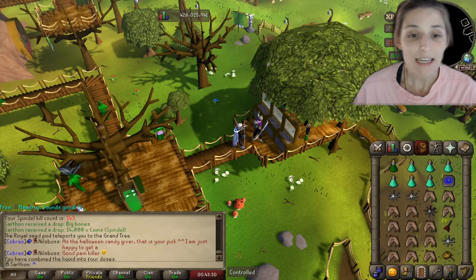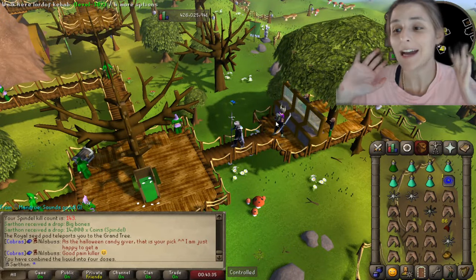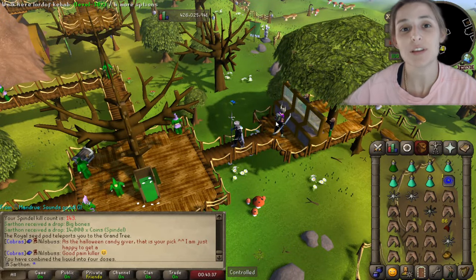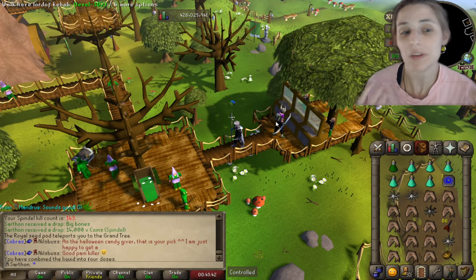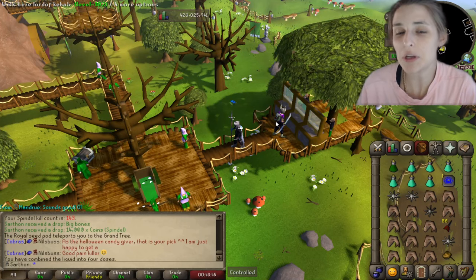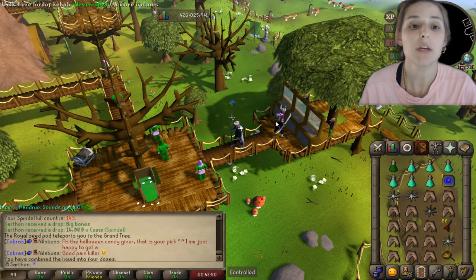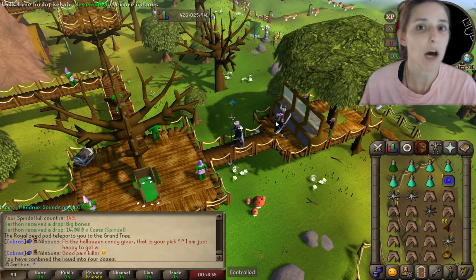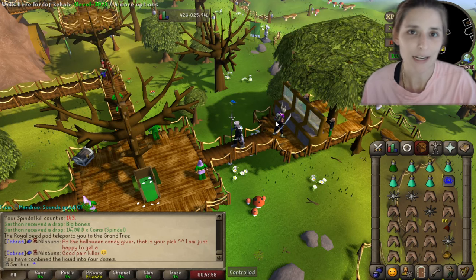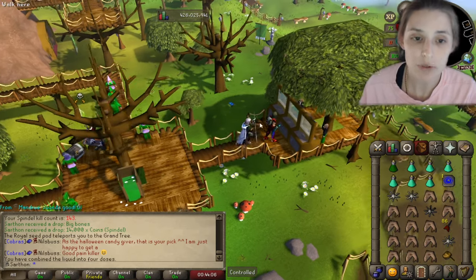Hey guys, it's Kay Jones coming at you with another video. Today's RuneScape guide is going to be on how to kill Spindle in the Wilderness. It is one of the three single-versus bosses, so you're in teleport range which is really nice. The bosses are kind of scaled down, so Spindle is like the solo version of Venenatis — a non-multi combat zone, but the boss can still attack you and only one other person can attack you.